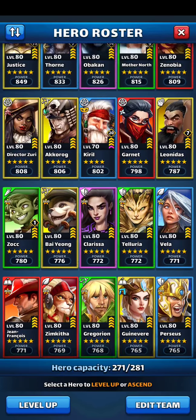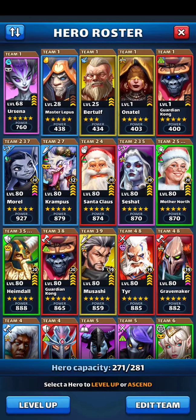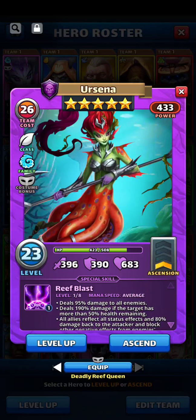I have Ursena and her costume — I forgot to mention that. I know this is all over the place, but this is the first time I've done a roster review other than just posting my roster on Discord or Line, so bear with me a bit. I'm really excited about leveling her — she's going to be a druid, and she'll deal more than 50% health remaining. This Ursena costume is going to be sick.